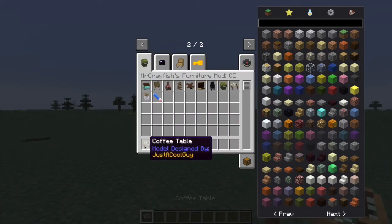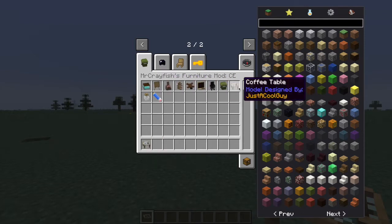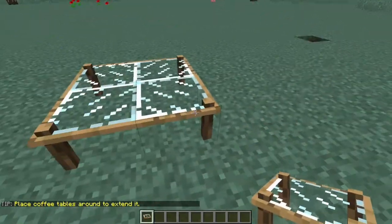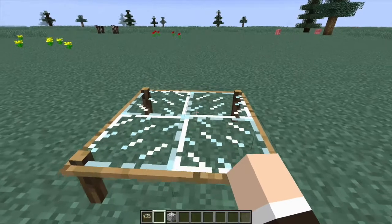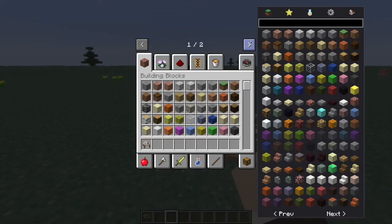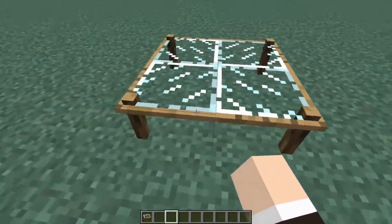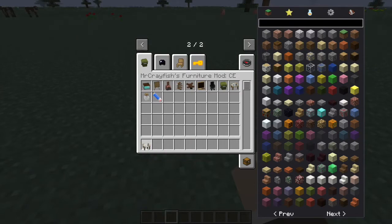Next up, the coffee table by Just A Cool Guy again — turns out he made two items in this mod. What this does is you're actually able to extend it to make it look a little nicer. You can put little stuff on your table for detail. The wood design is really well done. Overall I really like the way they did this.